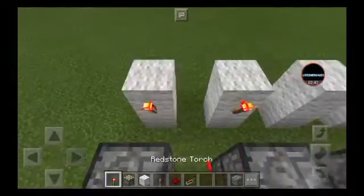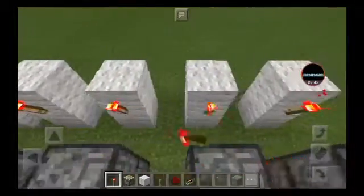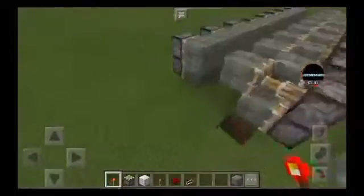Add a redstone torch on the top of the two blocks, and on the other side again.